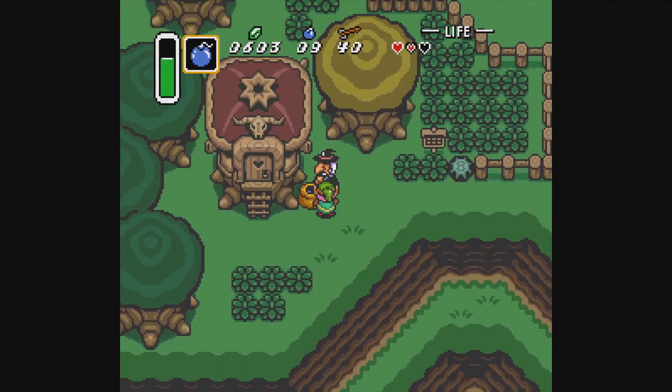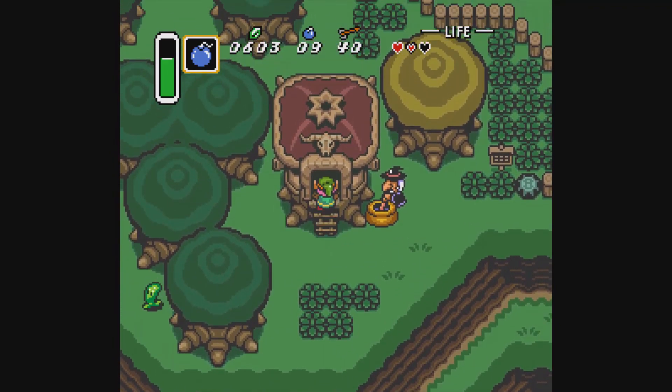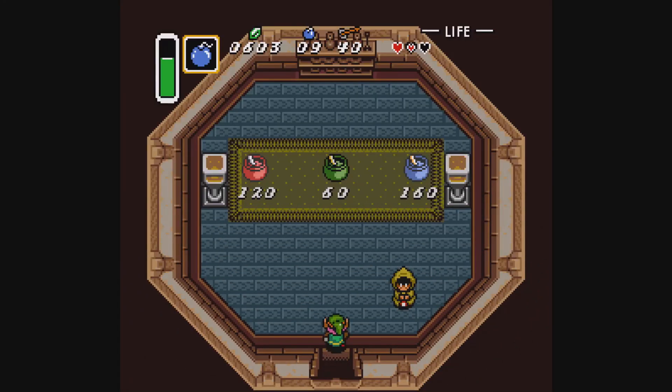Will she do anything right now? Not right now. If you find the mushroom, yeah. I think you can talk to her and she'll heal you — yeah, she gives you a potion sample.